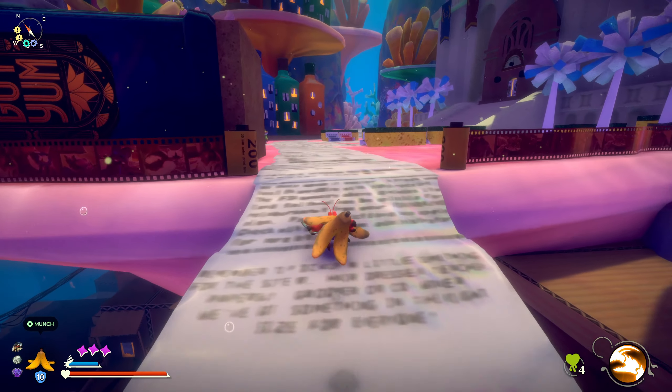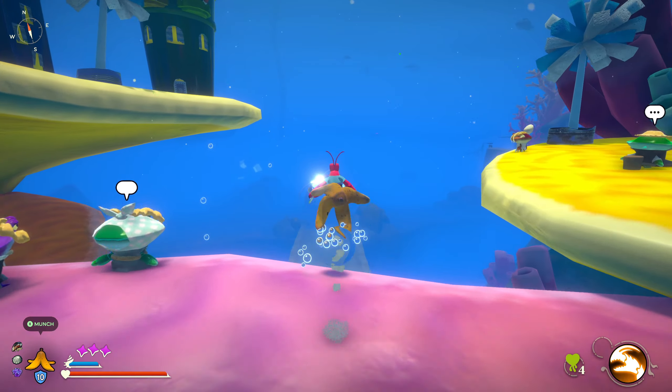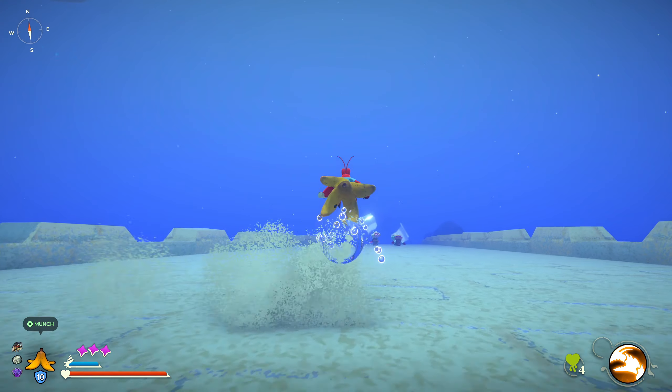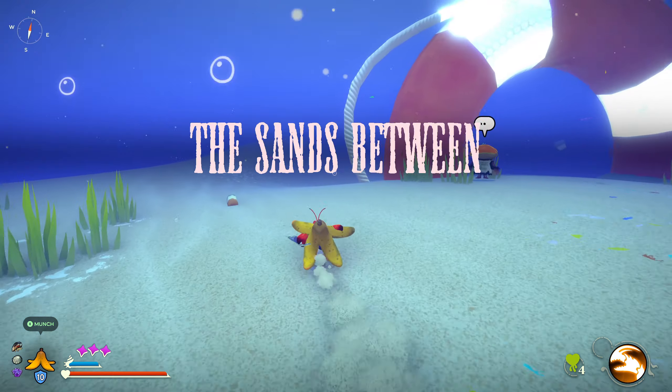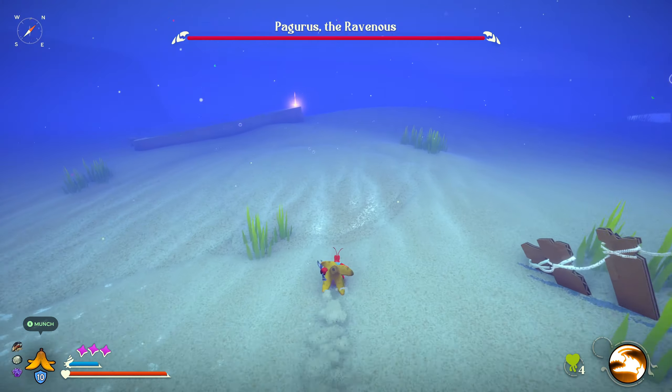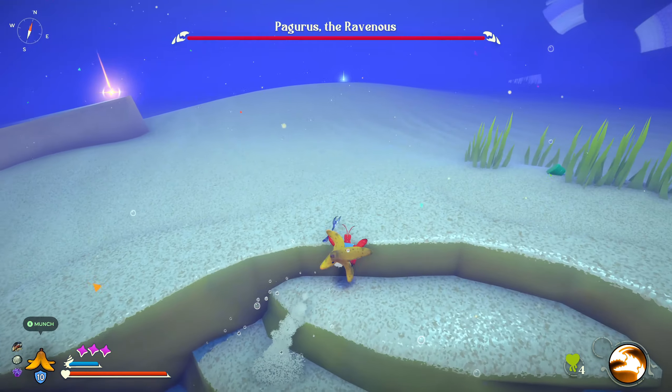Hello everyone. In this video I'll be giving you a quick walkthrough of the Sands Between, coming from New Carcinia in Another Crab's Treasure. This is the next area we got to go to in the game and there are some really difficult enemies here. Pagarus the Ravenous is the main one that's going to pop up here when we run into this area.